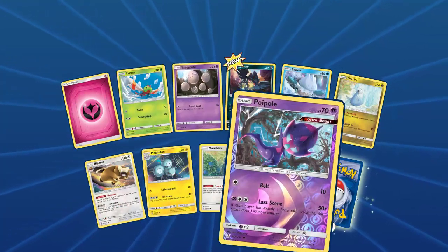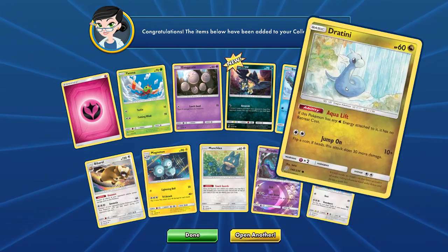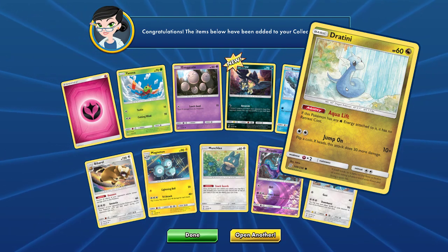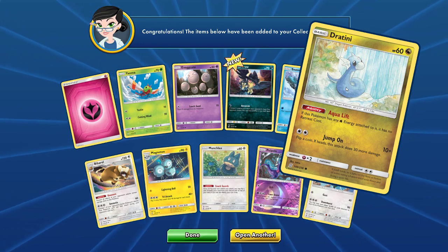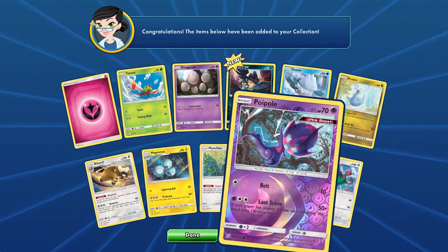Look at that new Exeggcute. Raichu and Raichu? No — that Dratini. Now, at Devonville Games, one of our best players is an absolute massive Dragonite fan, and I think he'll be glad to see some Dratinis getting pulled.